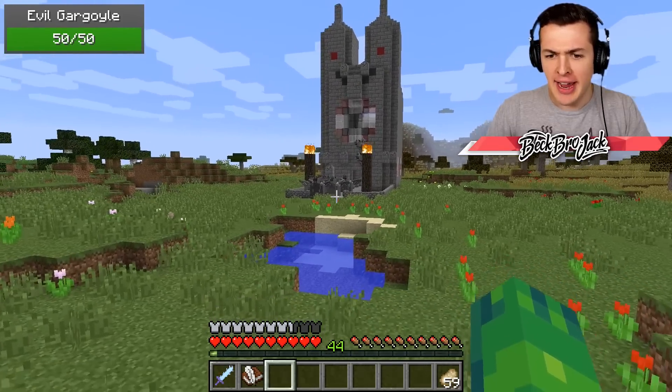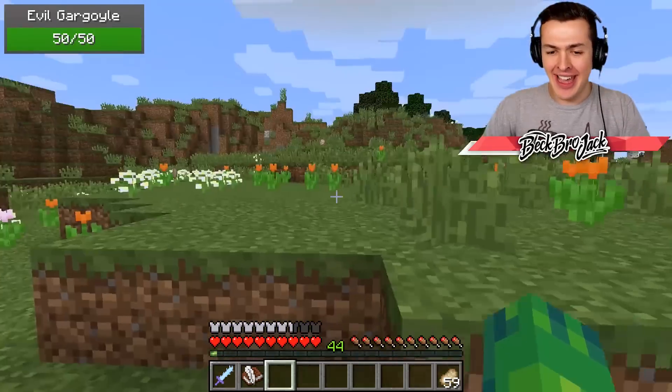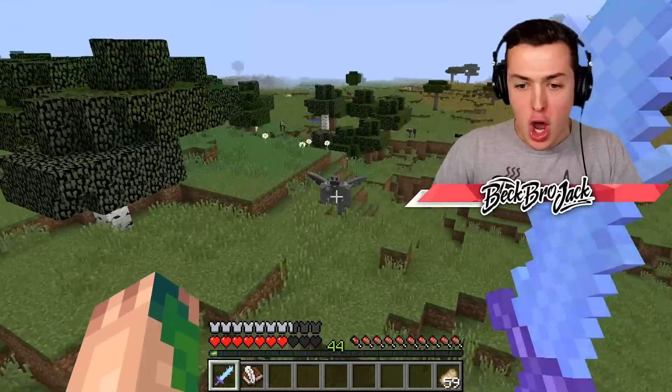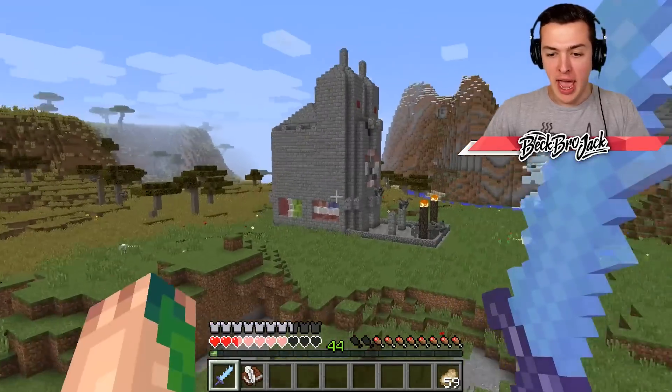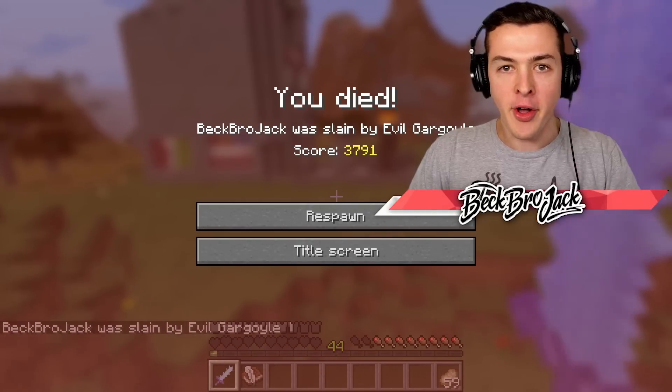What are those things outside? Hello? Hi! You guys are really ugly. Oh yeah, they don't like that at all. Oh my God. Rodney wants to lie. What the heck is this thing? We got to fight him. No, no, no, I'm literally dead. I am so flippin' dead. I got slain by an evil gargoyle? What the heck is that?